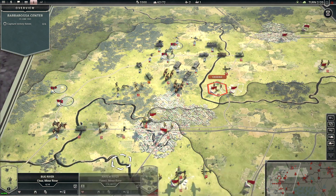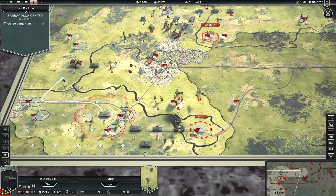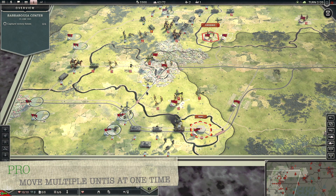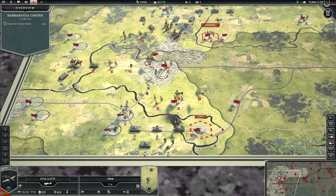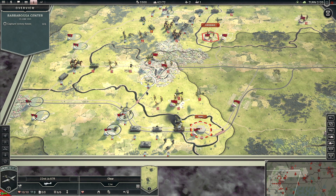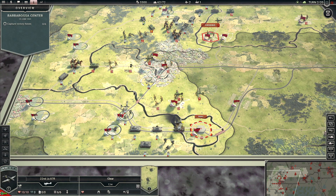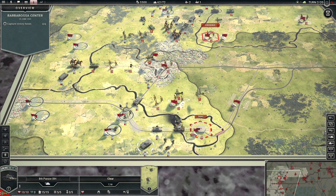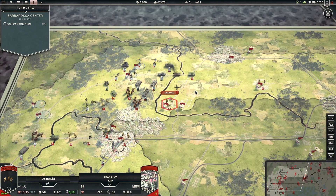Another pro: you can select one unit and start it moving, then immediately click and move another unit simultaneously — without waiting for the first unit's animation to finish. This speeds up the game quite a bit, especially when you need to move a lot of units quickly.